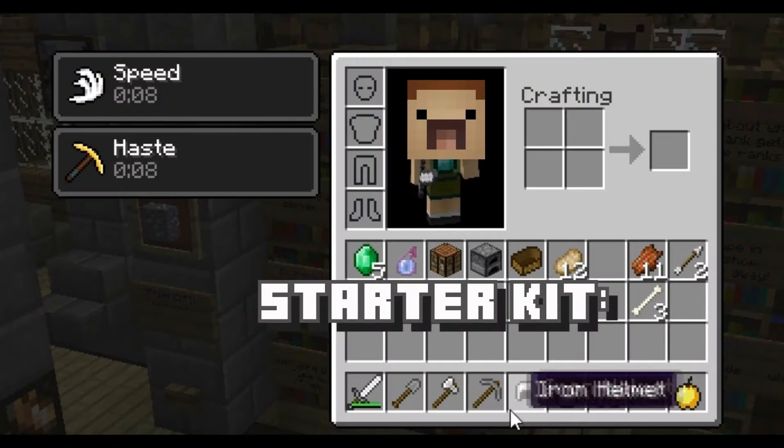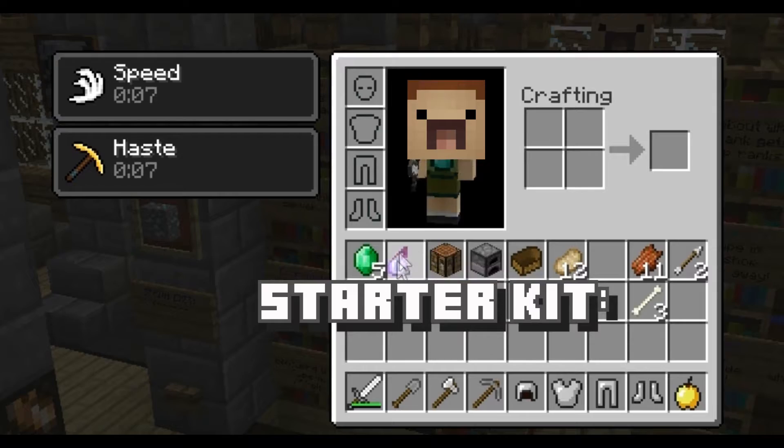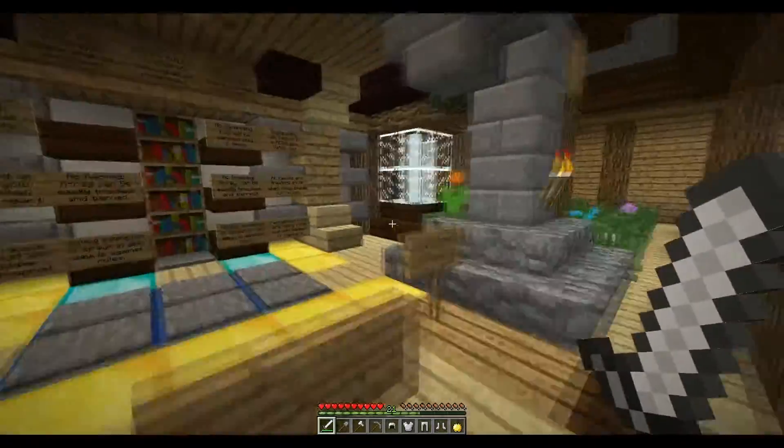And this is what you get in your starter kit. You get full iron armor, a golden apple, and a speed potion to help you run away from spawn killers and such. And there are many, many features to this server.